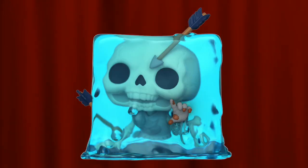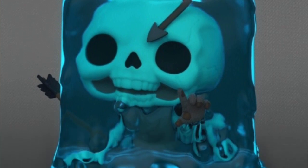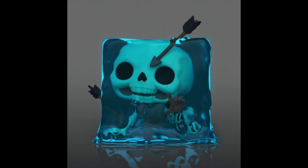Coming in at number 3 is the blue gelatinous cube, exclusive to WonderCon 2023 this past weekend. I've always been a fan of the gelatinous cube pops. The original one was green and just so unique compared to a lot of Funko Pop moldings. They redid it with a normal version and a glow in the dark version, where you have a skeleton head along with a full body stuck in the cube instead of just a head with a shield and a sword like the original. I also like the detail of the arrows through the cube and the hand reaching out as if escaping.